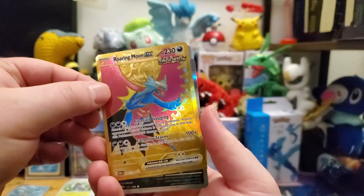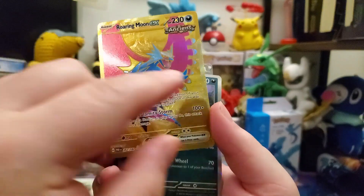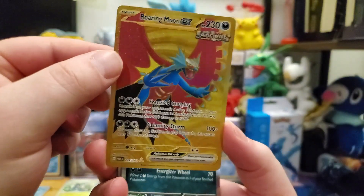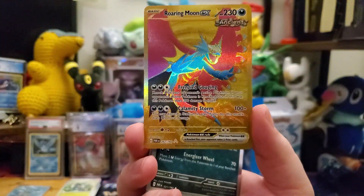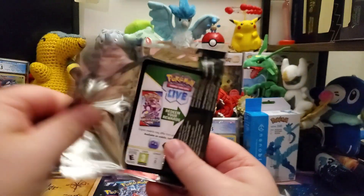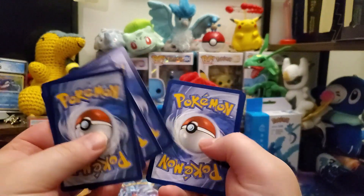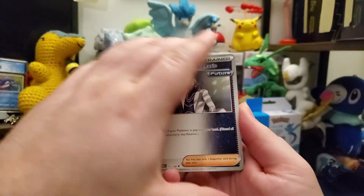Not ideal centering on it, but still really nice. Actually the centering's not awful — it looks like it might be a little bit crooked, but still beautiful. I'll take that. Look at that — starting off strong. So we just got two really nice hits: that Garbodor and the Roaring Moon EX gold secret rare. I'll take that.